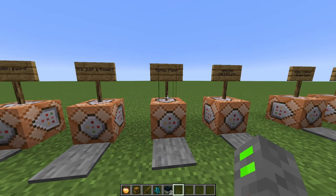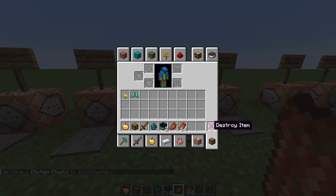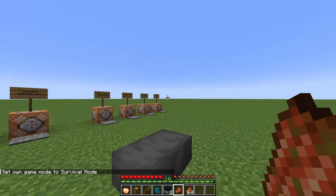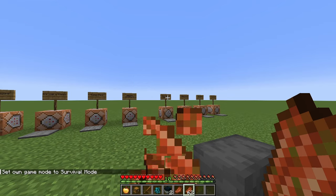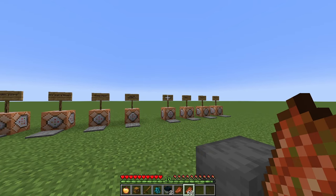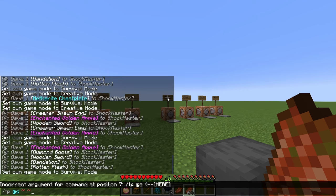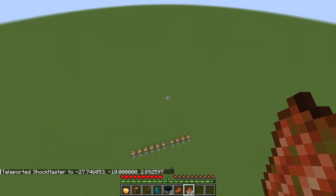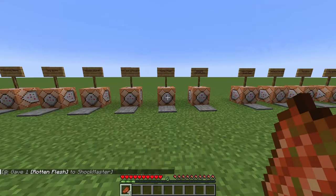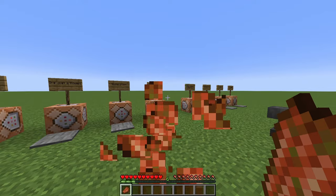Next up, we've got some rotten flesh, which is actually an incredible PvP tool. When you're in survival mode, not only can you eat this instantly, it doesn't give you the hunger effect. It actually instantly heals you. So if I teleport myself like 50 blocks up or something, I can instantly heal myself. You can also eat this rotten flesh even when you are completely full, just like a golden apple.